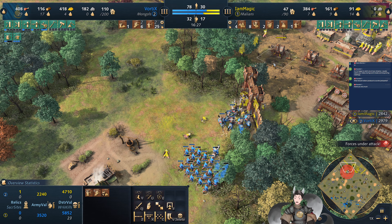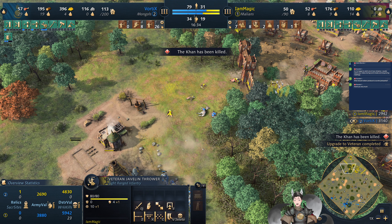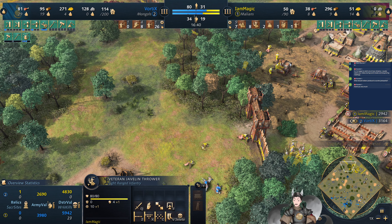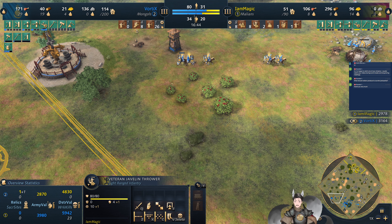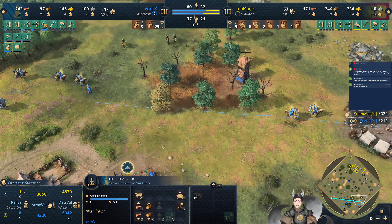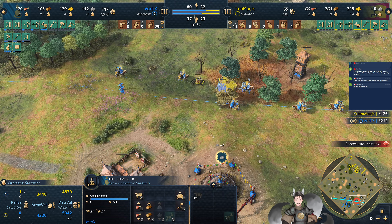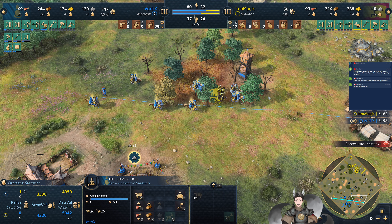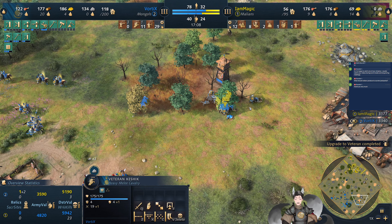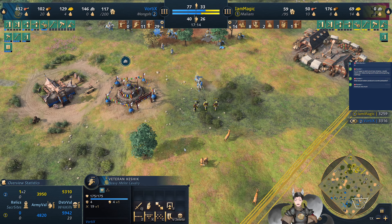The Silver Tree is now up. Not going for max trade, but this setup will probably net him about 50 gold per trip, assuming he gets the Silk Road bonus. A scouting eagle is deployed on the field — very nice. Palisade walls going up near the area.